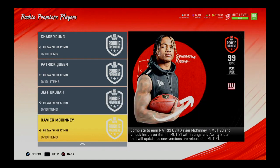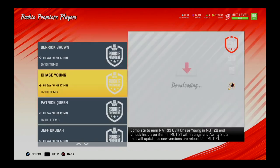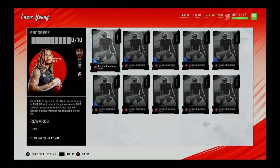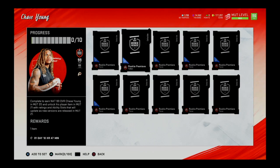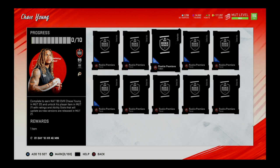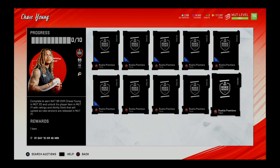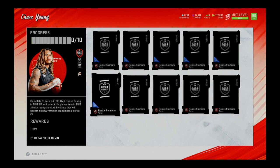If you complete the challenges, you not only get the 93 overall versions of these players but you also get one rookie premier token. One token alone isn't much — you need 10 tokens to get one 99 overall rookie premier player.